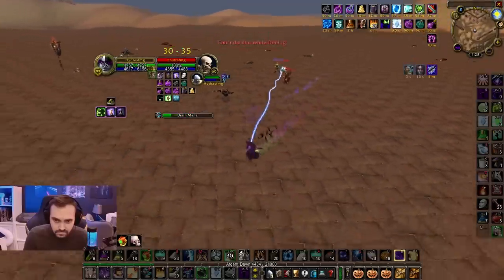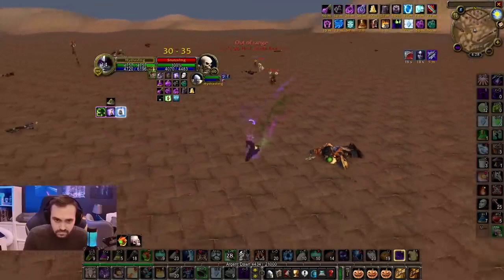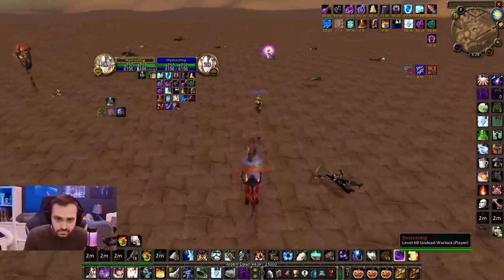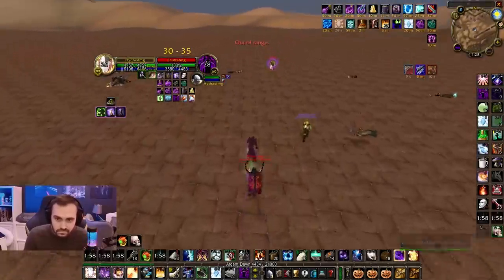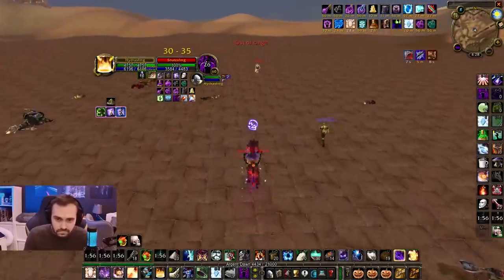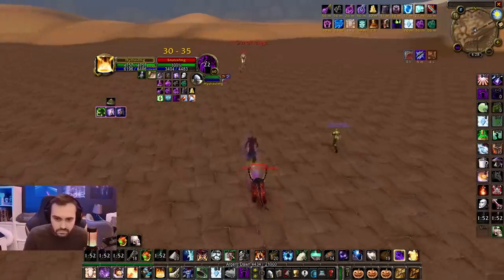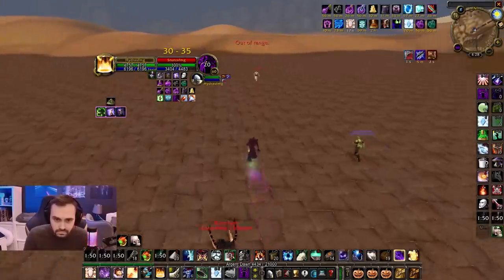We saw this earlier from the Warlocks — draining mana. If you go toe to toe trying to drain each other's mana, it looks like it's not going to work out for the Shadow Priest. Even though that's one of their strengths, the Warlock sustain is so high that it's not going to turn out well for them. Snuts going out, reducing his mana as much as possible.